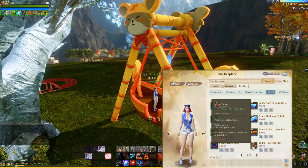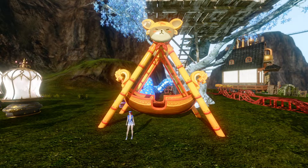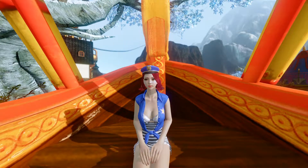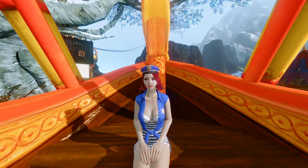Last up is the Bound yada ship ride, which you can purchase individually for 800 credits. This thing is pretty massive compared to my character and this does not move either. I still thought this one was pretty cool and I do like this furniture item even though it is extremely large.